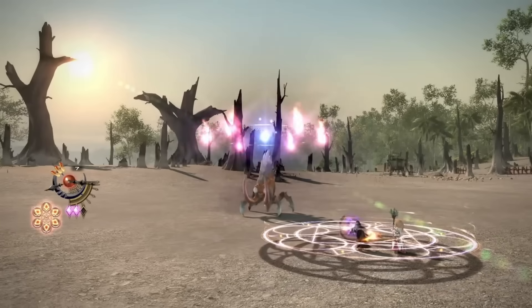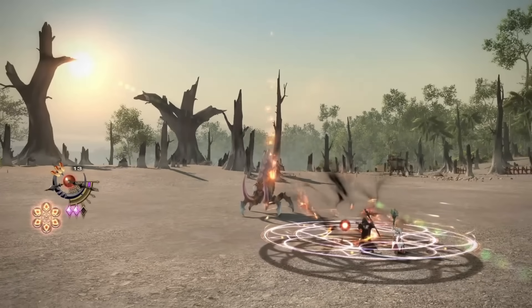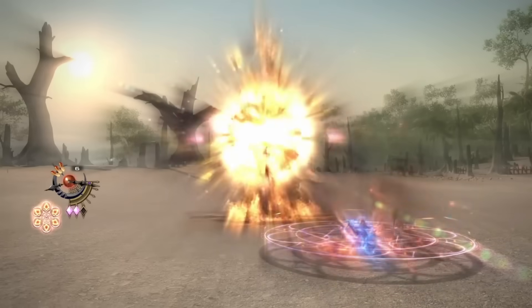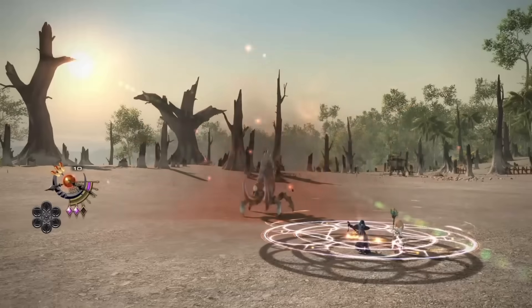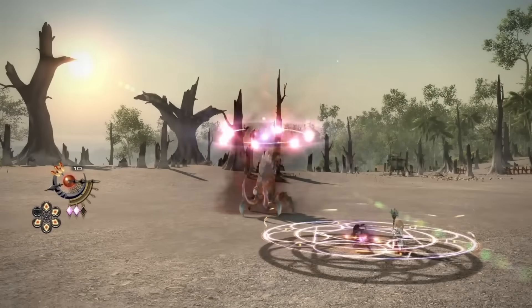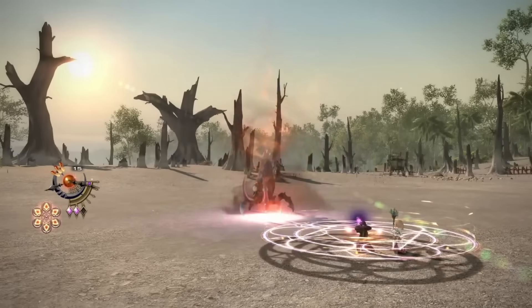The other fun thing about Manafont giving hearts and Flare filling 3 flame arrows on the gauge is that there is a world where AoE in dungeons could be Flare, Flare, super nuke, Manafont, Flare, Flare, super nuke — kind of insane AoE potential. Add in a super ether and now you could use 5 Flares in a row if the mobs are even alive at that point. At least Manafont will feel like a very impactful button now, whereas in Endwalker and Shadowbringers it honestly wasn't that strong of a 2-minute cooldown.